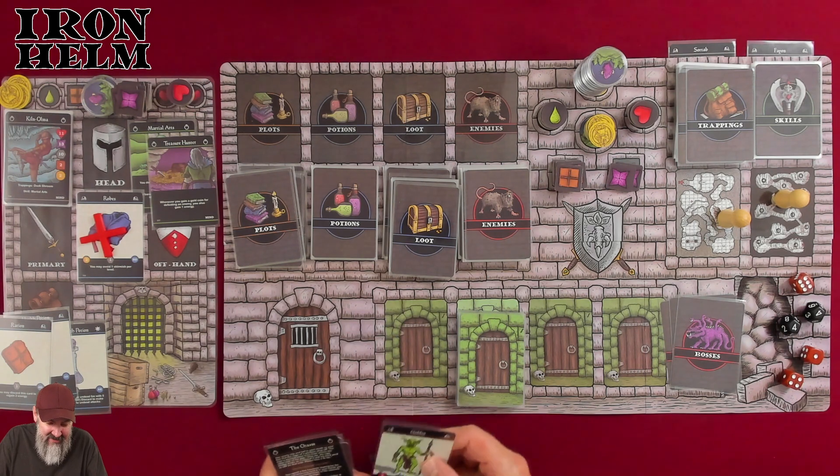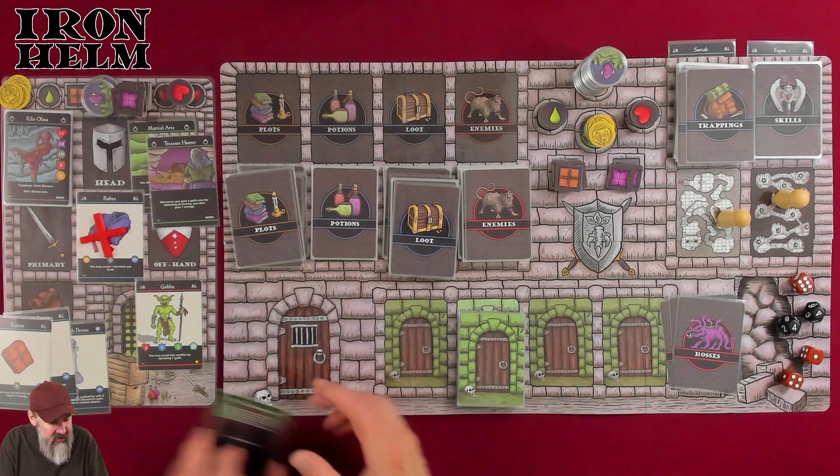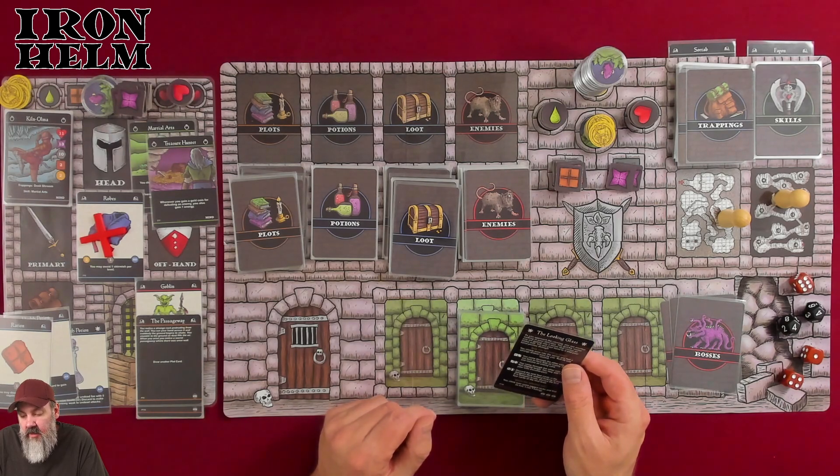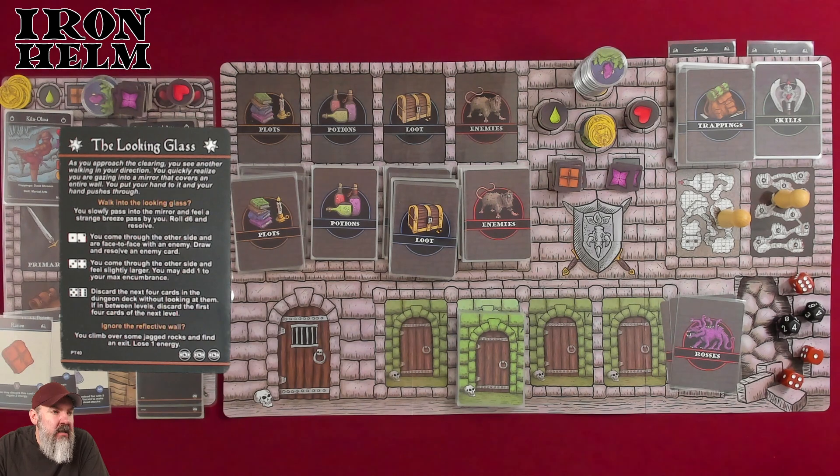We have one dead goblin and only two eyeballs so far. The second plot card is The Looking Glass — a new one. You approach a clearing and see a mirror covering an entire wall. You pass your hand through it and enter. Roll d6 and resolve: face to face with an enemy, feel slightly larger and add one to max encumbrance, discard the next four dungeon cards, or climb over jagged rocks and lose one energy. I'll just lose the energy — none of the other options appeal to me.